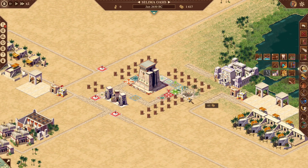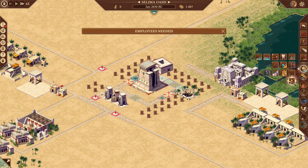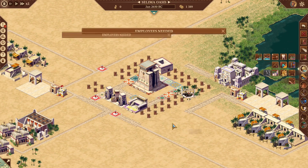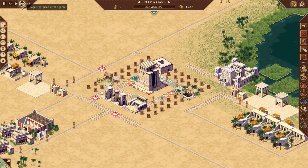We have four buildings we need to provide to this housing block for services. We need a water supply, we need a physician, we need a tax collector — usually not this early in the mission but I want to show where it goes — and then I place down a bazaar and we'll start bringing people in.